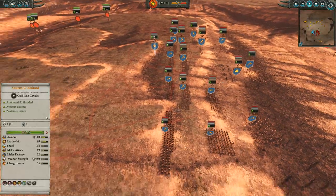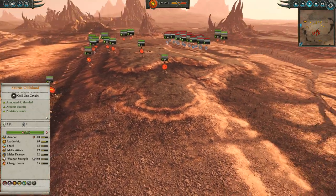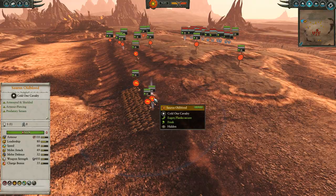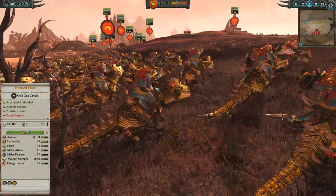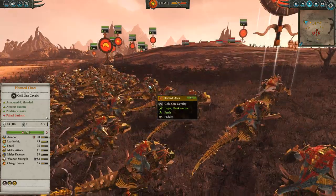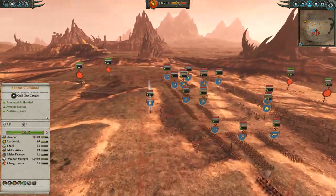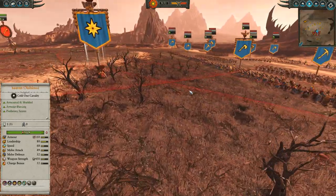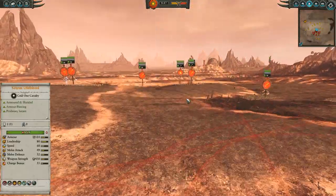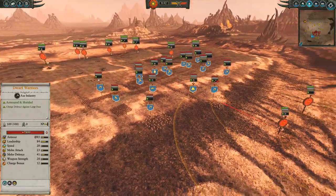The Slayers themselves are gonna be good targets as well for those non-AP missiles. The Horned Ones and the Saurus Old Blood are chilling back - they're on a reverse slope so they're not able to be shot at, and they're also hidden in the woods, so sort of double hidden there. Ungrim Iron Fist is gonna be leading the way for the Dwarves - a pretty good pick against the Lizardmen, definitely with that anti-large AP to take down some Dinos.